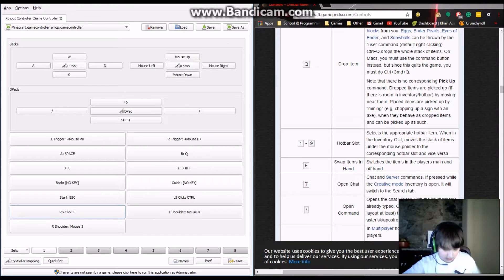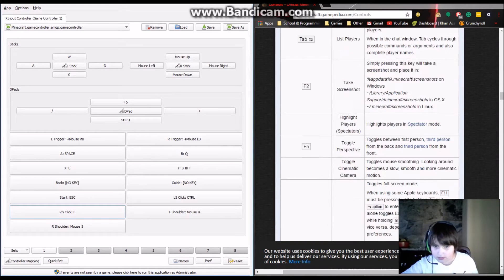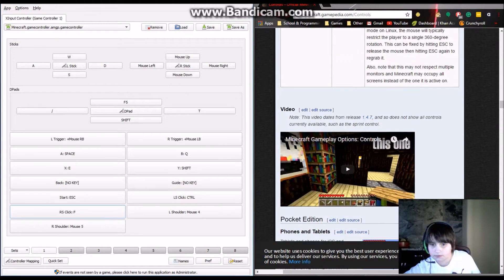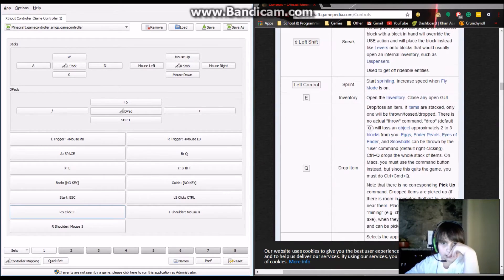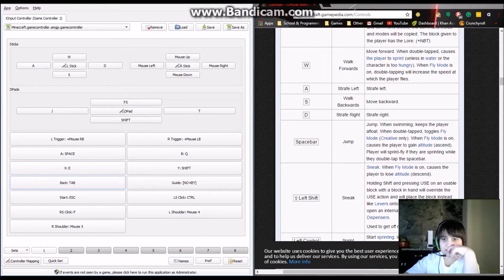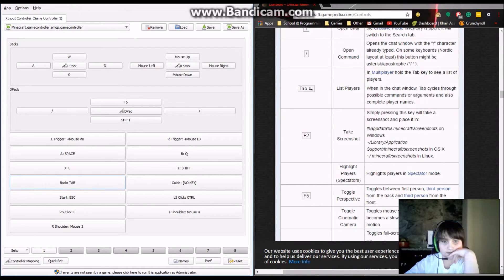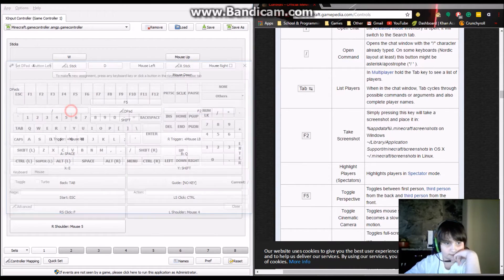That means I'll press Y to shift. Tab lists players. I think that should cover most things. For the D-pad, I'm not sure what to use it for — maybe some utility functions like F-keys.